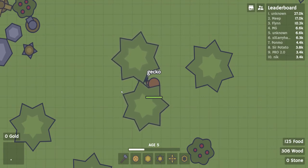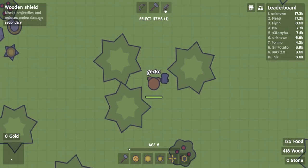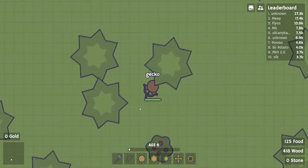Let's see what's after this after I level up to age 6. It's pretty easy to level up in this game — I'm only sitting on these two trees and I've already leveled up a whole lot. We got some weapons: Great hammer, used for destroying structures; blocks projectiles and reduces melee damage; and bow, used for ranged combat and hunting. I'm going to be hunting, so might as well get the bow.